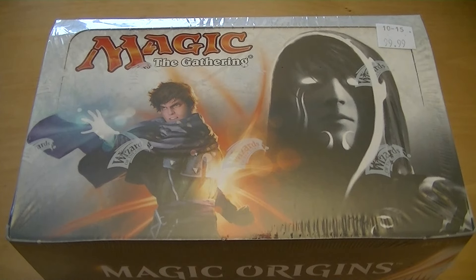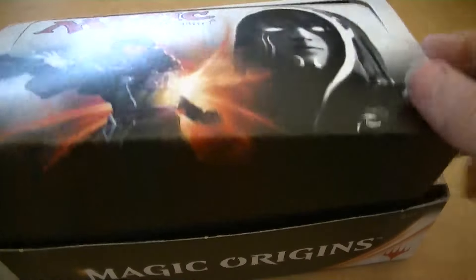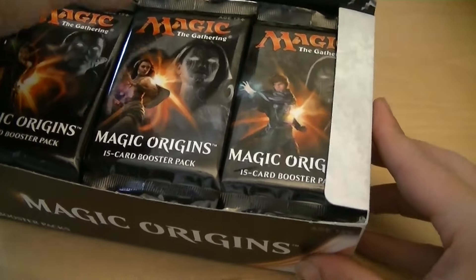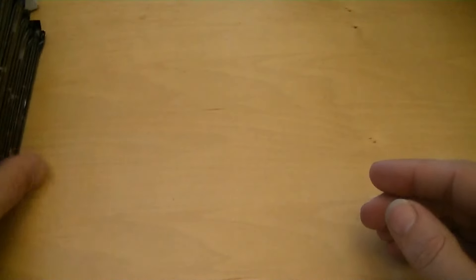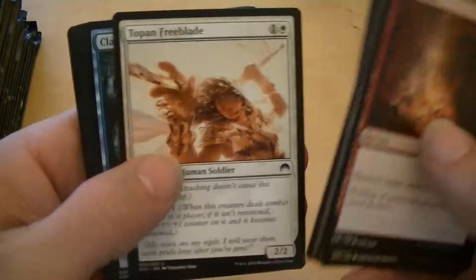All right, this is Derek, MTG Lounge, here with James. I've got another box of Magic Origins, looking for a Jace. That elusive Jace is an $80 card. Also trying to get the other Jace, the $400 card. Regular ones are like a hundred. Starting it off with a demolish.